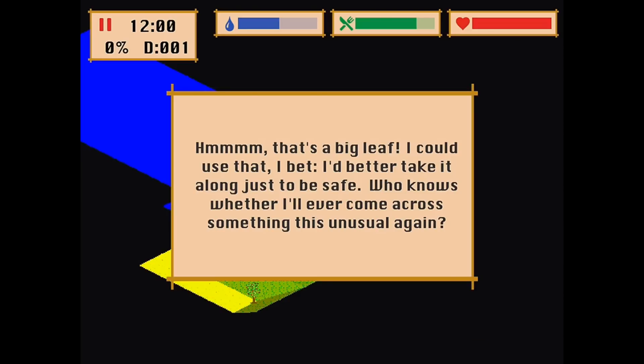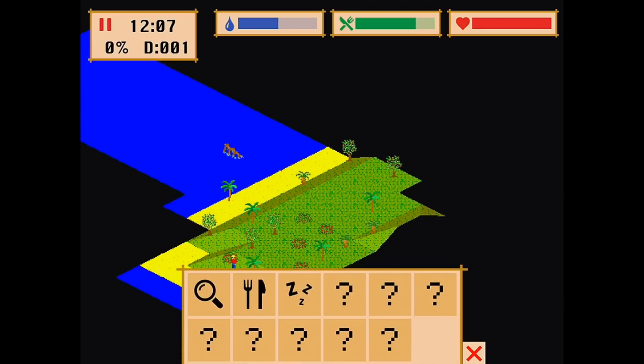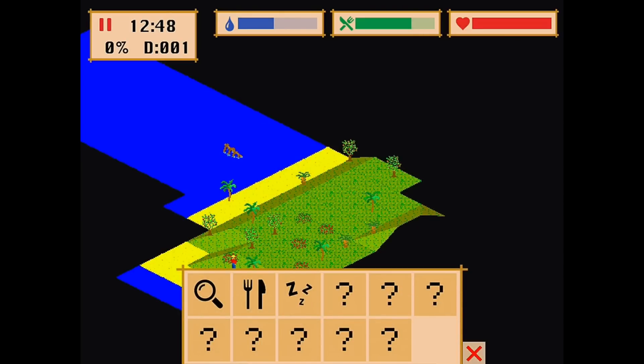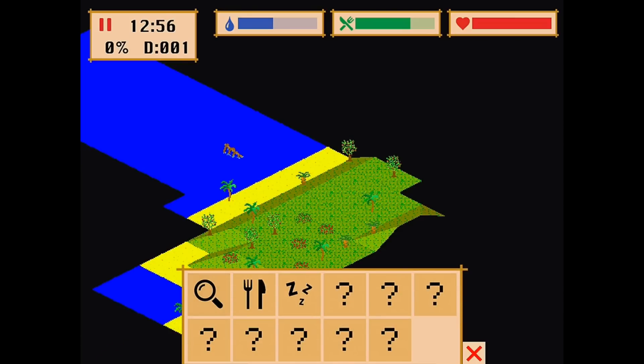We are just moving along, discovering big leaves after big leaves. You know what? The first shelter — I think you need five leaves and five branches to actually build a tent. So just FYI. And right now I don't feel too competent in my overall strategy, because I already forgot to search the beach when we got into the game. That's the very first thing that you should do.